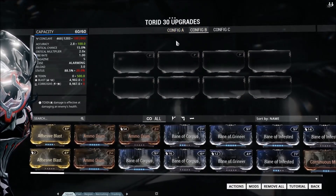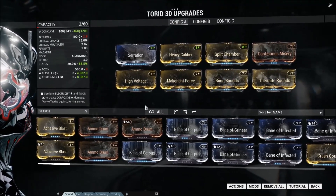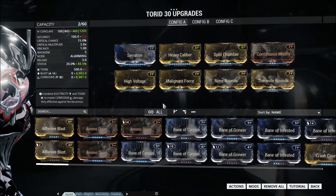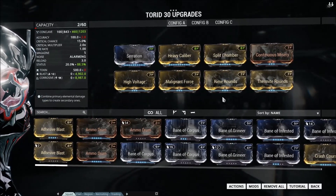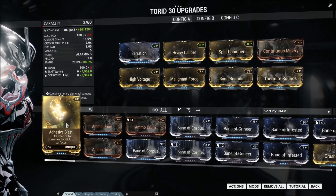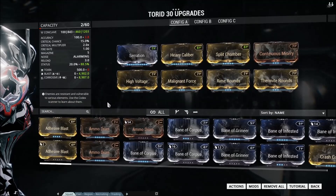My build only has three Forma and a Cater, and it's relatively speaking conservative. Most people go for a pure damage build on the Torrid and have all of the pure elemental mods down the bottom — and I've actually seen Adhesive Blast on the last slot, but that's weird.